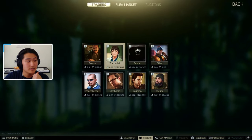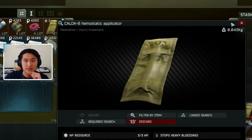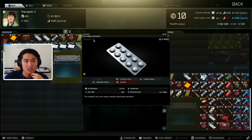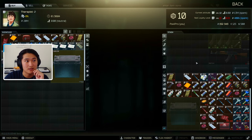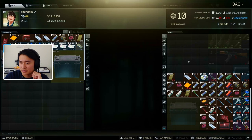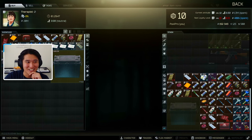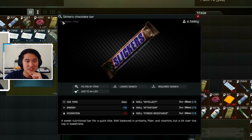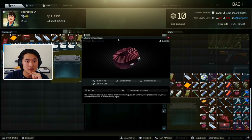Next is the Therapist. Therapist is good for any categories that say barter items, keys, medical treatment, and provisions. So in my inventory, medication and injury treatment items — like pills or other medication — are one of the categories the Therapist really likes. Keys are another; if you inspect an item and see the category is keys, that goes to Therapist. For provisions, something like a Snickers bar or water falls under that category as well.